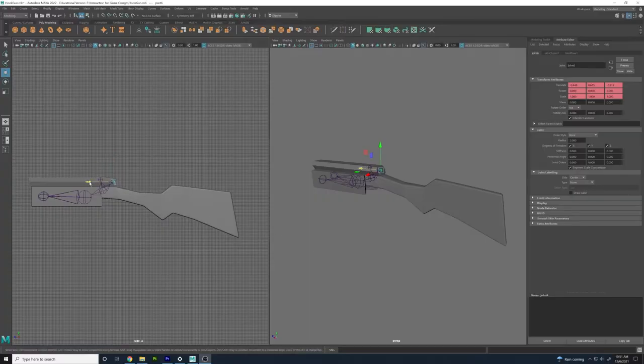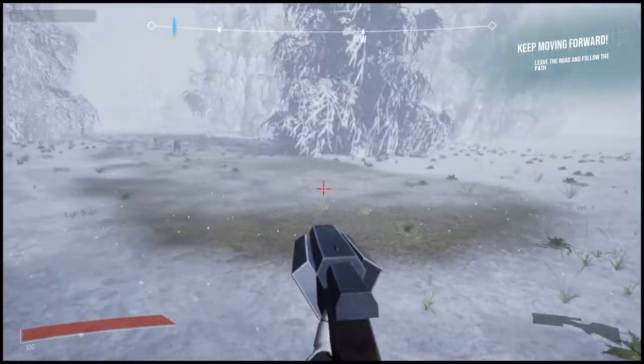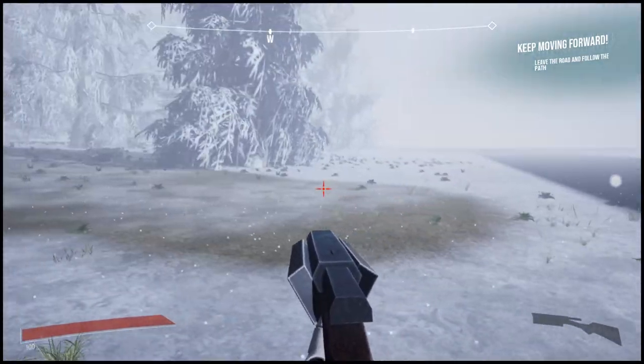I also ended up having to model, rig, animate, and import a new hook gun model along with texturing and modeling the hook itself and its cable. Finally, I helped with the UI that interacted with my health and grapple system.